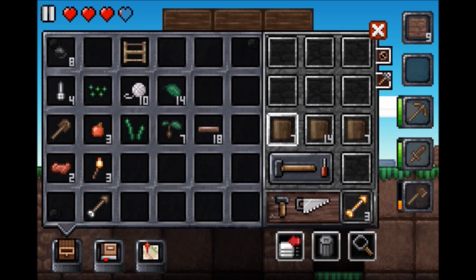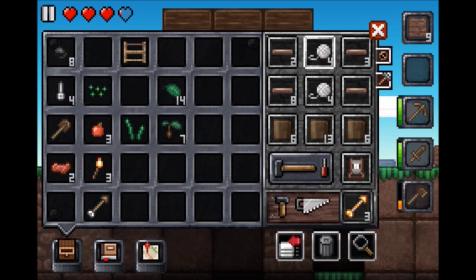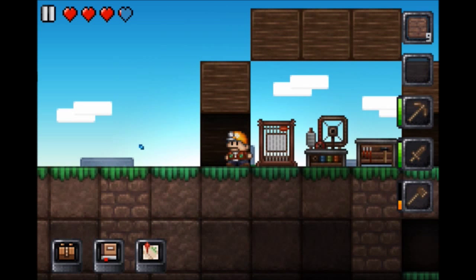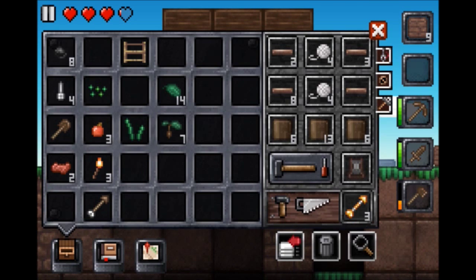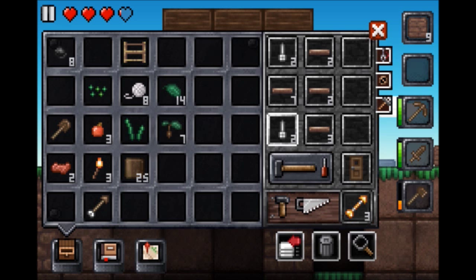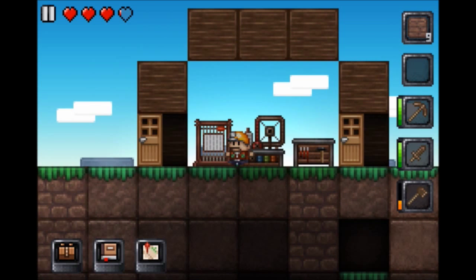We got that. Loom. Now we're going to make two doors. Two doors. And now we're nail-less.